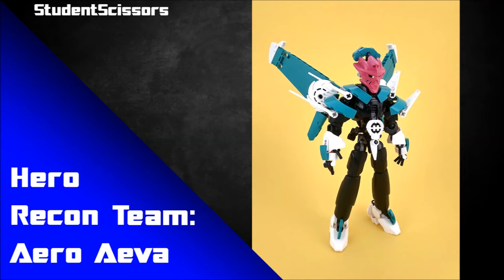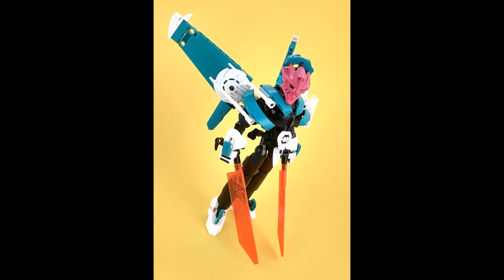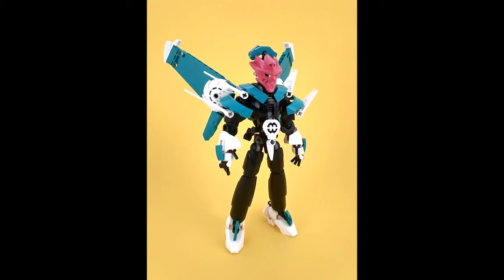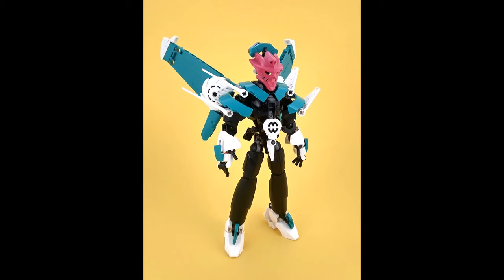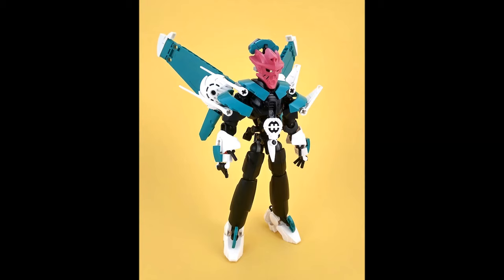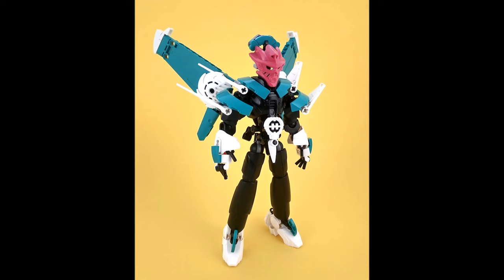Next one is by Student Scissors and is called Hero Recon Team Arva. This color scheme is awesome — that Gali mask in magenta or pink, combined with teal, black, and white. It's a lovely color scheme. I love the aesthetic choice of having the mask be a different color, so it looks like there's a pink figure inside some sort of awesome robotic suit with gloves and shoes, with the suit over the top. It really pops.